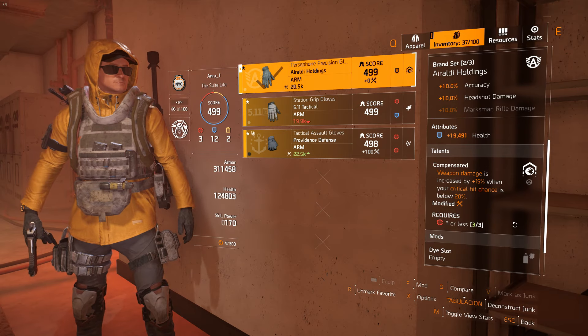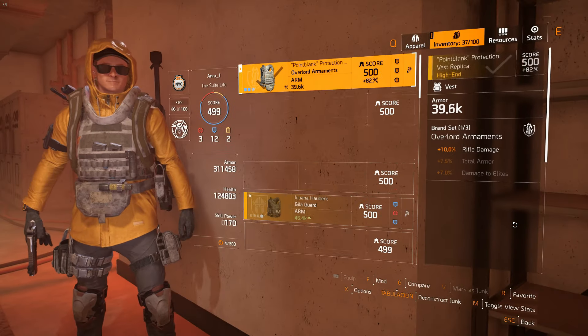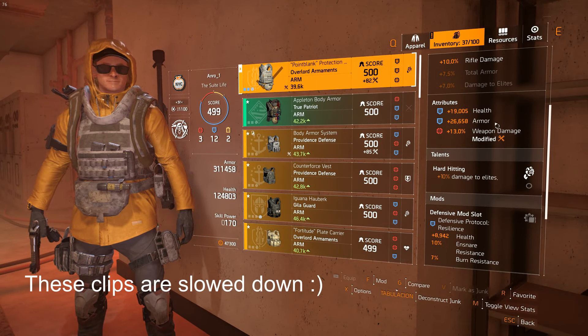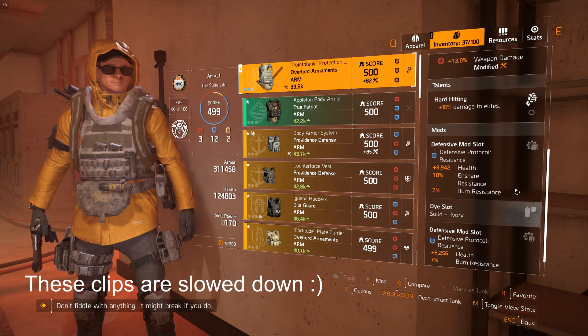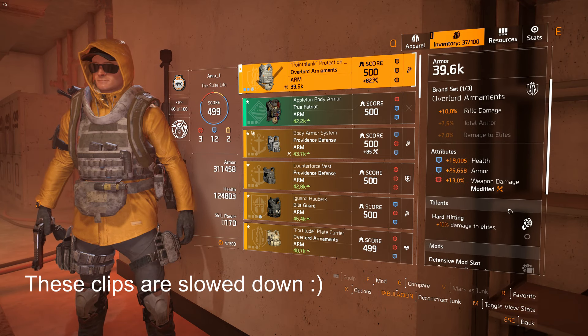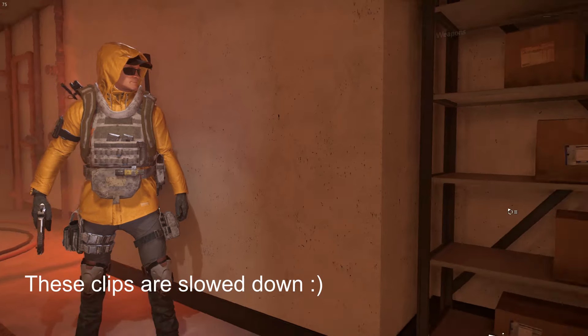This is the first Iraldi Holdings piece in our build. Next is our body armor — I went with Overlord Armaments for this slot. I crafted the chest and got very lucky with health and armor rolls. It came with crit damage, so I swapped it for weapon damage. This weapon damage is one of our 3 maximum allowed red attributes for Compensating. In the talents, you want Damage to Elites, and for mods, defensive mods are the only choices I recommend.